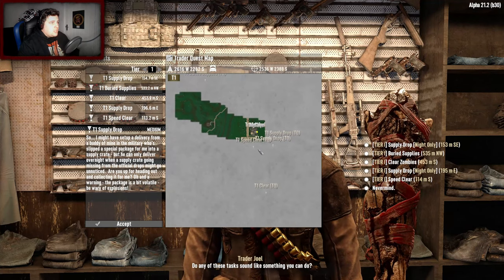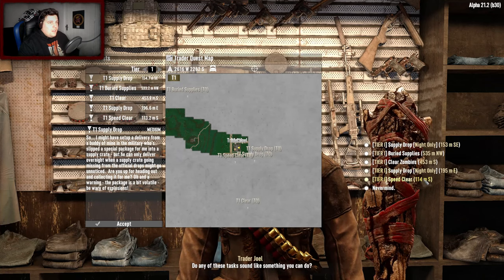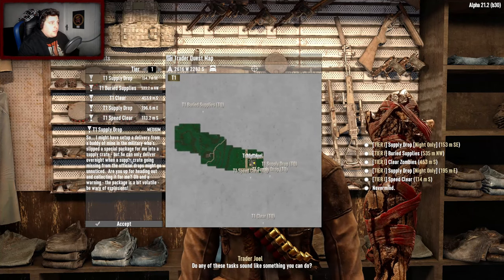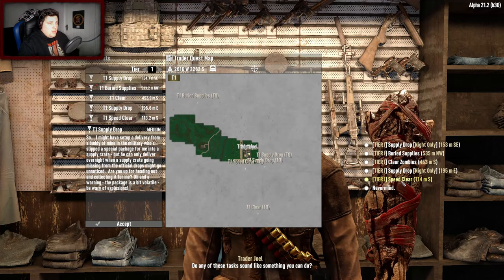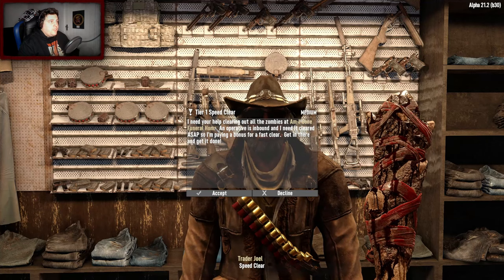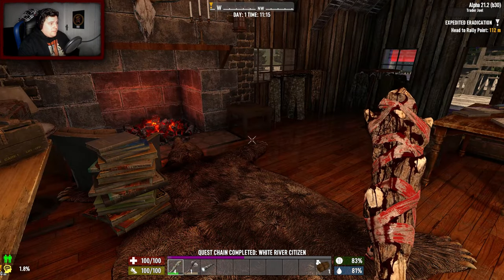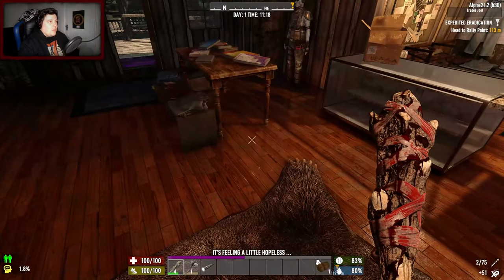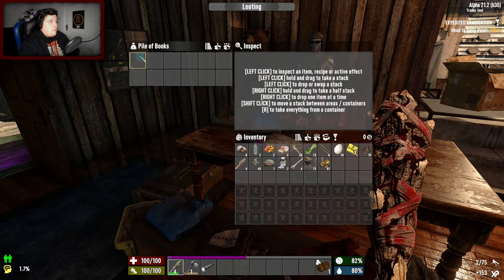This is different! Speed clear - what the hell's that? Supply drop night only, clear zombies buried supply drop night only again. Huh, well that is different. Is this new - is this the mod? Speed clear: 'Can you help me with my problem? I need your help clearing out all the zombies at the I Am Gone Funeral Home. An operative is inbound - I need it cleared as soon as possible, so I'm paying a bonus for a fast clear. Get in there and get it done.' Quest chain completed - White River Citizen. He's also got some books: Warfare.